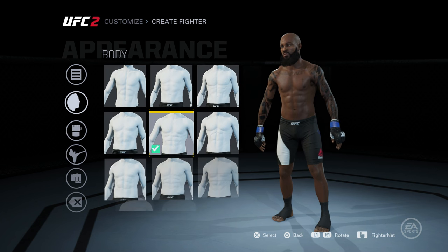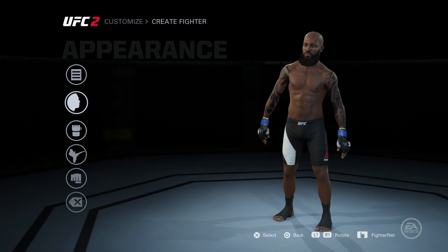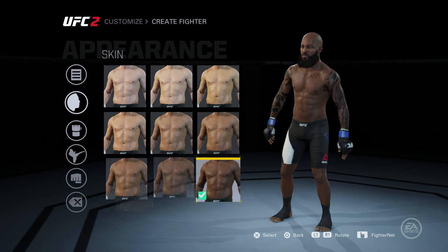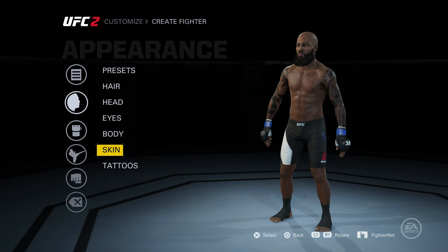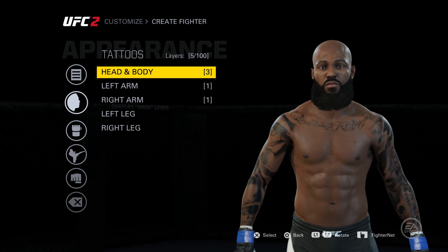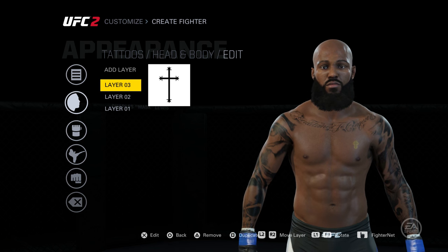Body type — I noticed in UFC a lot of body types are heavy up top, but this body type is very good. It's really average, really leveled out. He's not too bulky up top, his back doesn't flare too much, and he ain't got the cut abs. But let's check out the tattoos — that's what it's really all about.